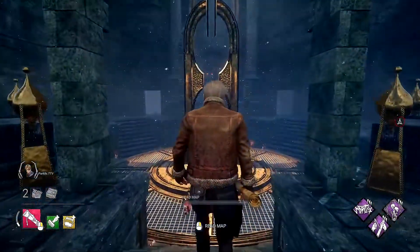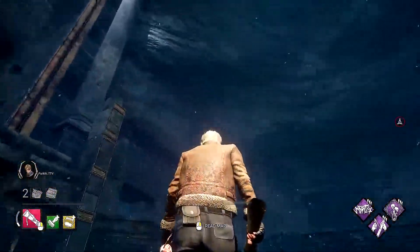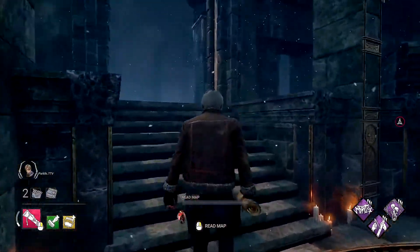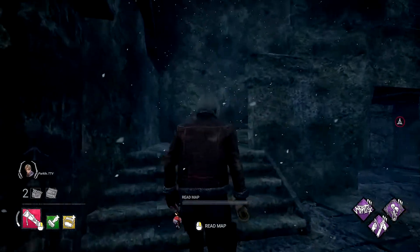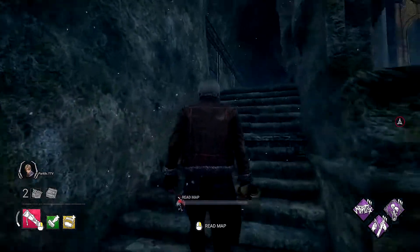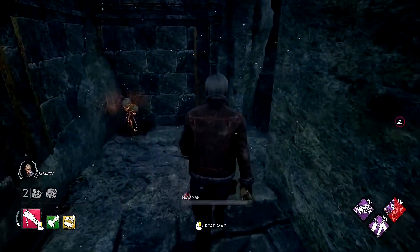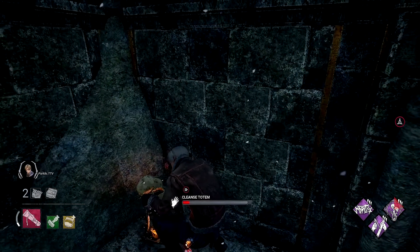The final totem in this map — in the Temple of Purgation — is in the main building, and it's not on the lower or middle level. It's actually on the third upper level. Go in from the front, and on the left side there's a set of staircases that bring you to a drop-down and sometimes a window vault. That's where you'll find the last totem. We love you all very much — stay safe out there in the fog.